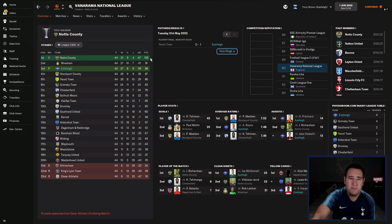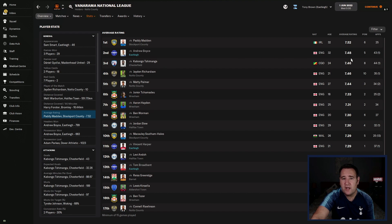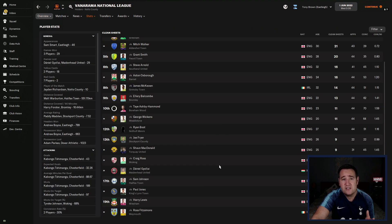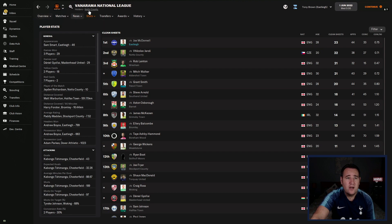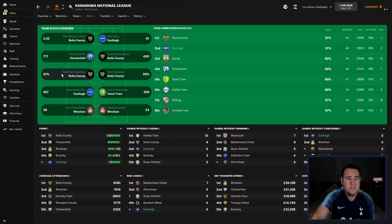In the semi-final we beat Chesterfield 3-0, and in the final we beat Yeovil 1-0. Promotion is the main aim — we were 13 points away from Notts County, with Wrexham and Stockport County the best teams in the league. Goals were well spread: 17, 16, 13, 13. Andrew Boyce was the best performer at 7.48. Clean sheets were amazing — we were top with 23. On the team overview, we were top with 97 points, and our pass completion was 91% — very high for a tactic I'm testing.